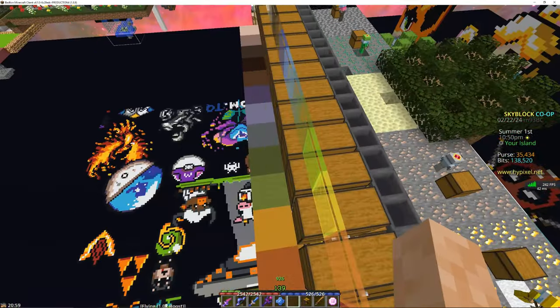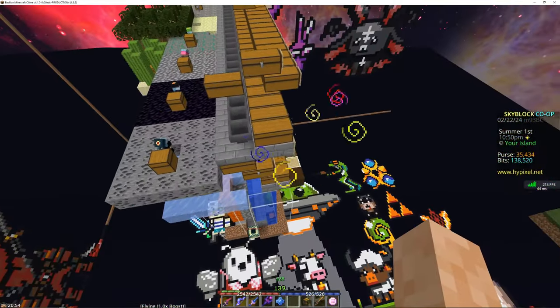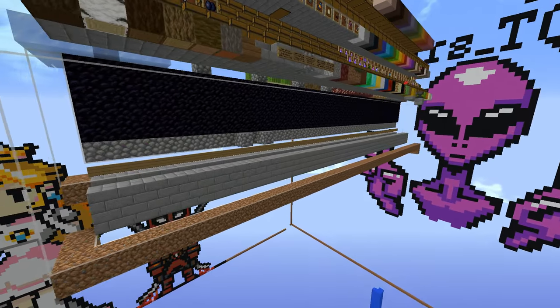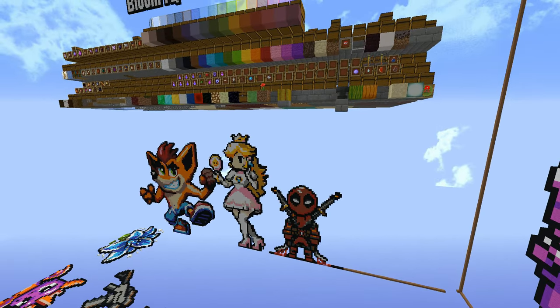Like any millennial with ADHD, I noticed that my cobblestone generator was a sore eye on my island, and I just decided to remove it. Eventually I'll remove this massive storage system and put it somewhere that actually looks good, but that day is not today.